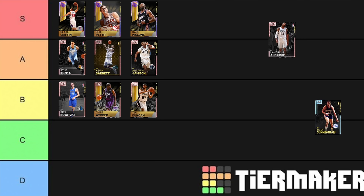LaMarcus Aldridge — the 94 overall would be in C tier; the 96 or 97 overall is in D tier. This guy has got a 70 open shot 3, decent shot blocker I guess, good post fadeaway, decent shot mid. But he's slow, doesn't really defend anywhere too well, and also can't really shoot a 3-ball.